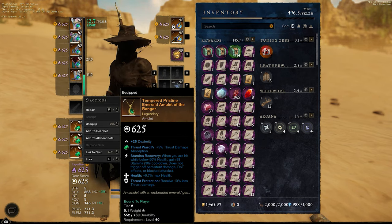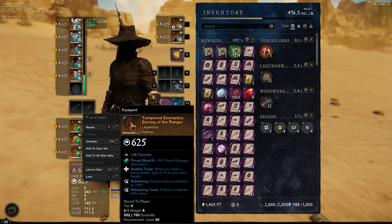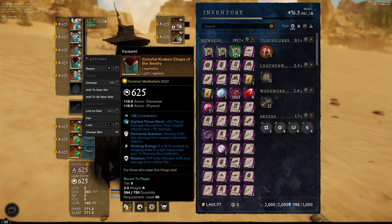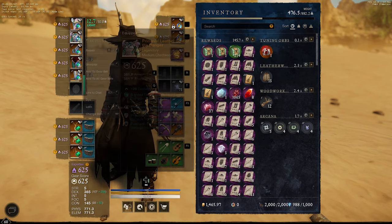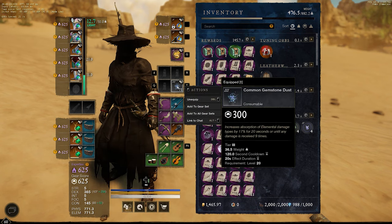I'd rather have the amulet with the extra bit of damage on it, but all I can get at the moment is health and thrust protection, so that's what I'm using. You want to stack thrust protection as high as you can go. For the ring I've got thrust damage, hardy, and invigorated punishment. For the earring I've got healthy toast, refreshing, and refreshing toast. I've tried to stack DEX as much as I can so I can go to 50 DEX in things like OPR. You'll see that I've completely stacked thrust damage.